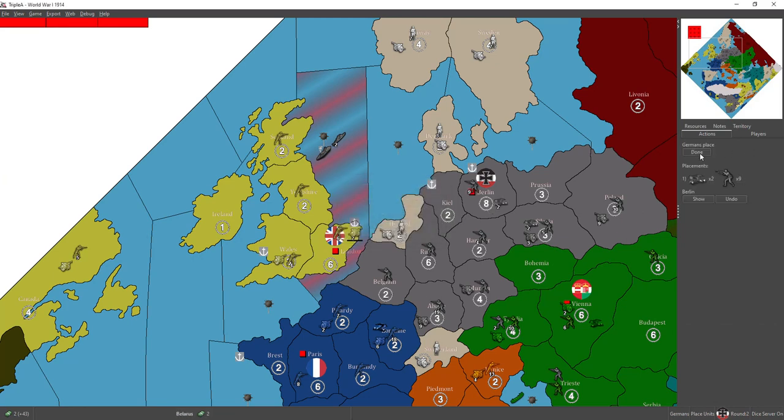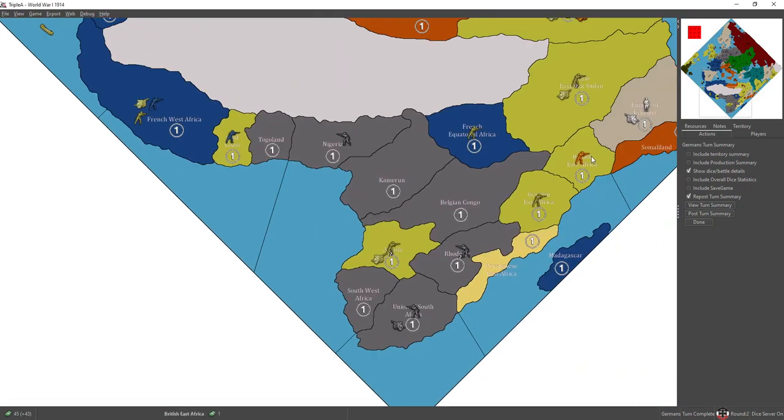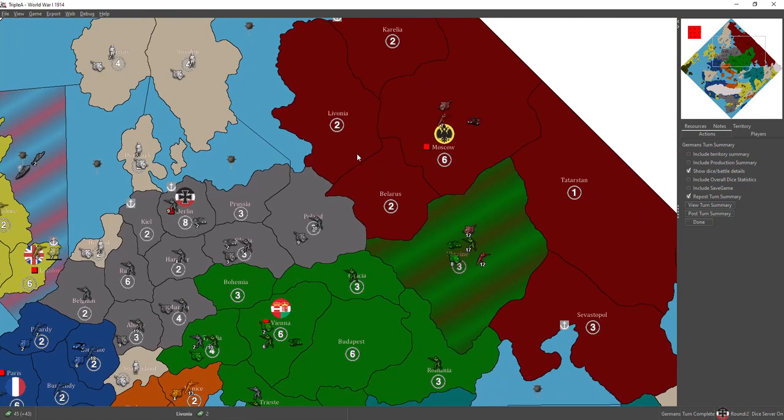Germany places units. One other thing I liked about the Africa move is that it boosted my IPCs to 45. Numbers divisible by three are always the most flexible in Axis and Allies 1914 as regards purchases, since the only unit that isn't purchasable with a number divisible by three is artillery. So if you have a number that's not divisible by three and you like to spend every IPC on your turn, you're going to have to buy artillery — it's the only way to get rid of all your money. Thanks for watching. All the best from the good captain, bye-bye.